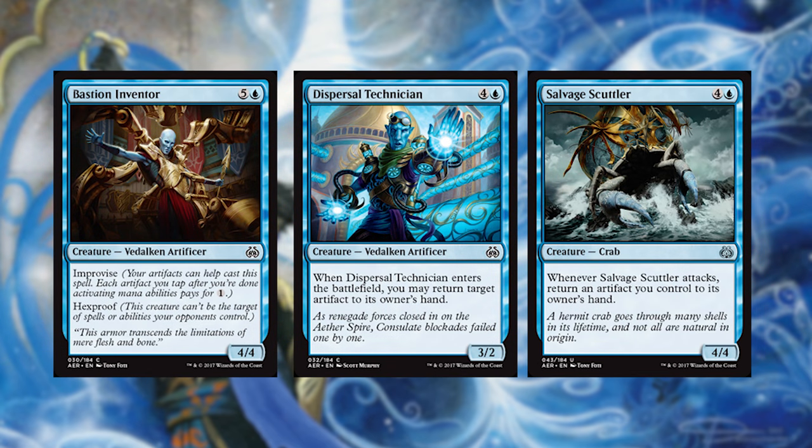Bastion Inventor, Dispersal Tactician, and Salvage Scuttler are the next three cards. Bastion Inventor is a big dumb creature that's cheaper than it should be by the time you get around to casting it, allowing you to make two creatures in one turn. Dispersal Tactician is a bit of filler, but I like that it can pick off Servos and Thopters, and it's great at slowing down vehicles. Salvage Scuttler is an amazing card, but only if you have a lot of revolt creatures, which will allow you to turn that disadvantage into a huge advantage.